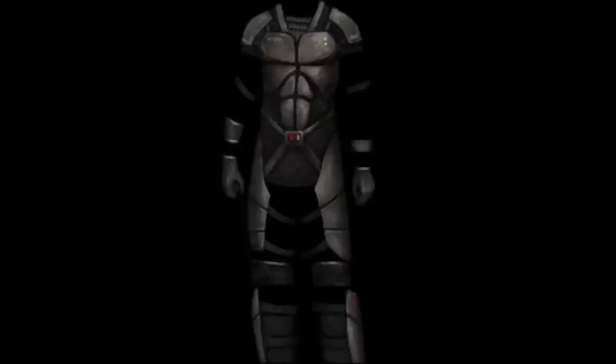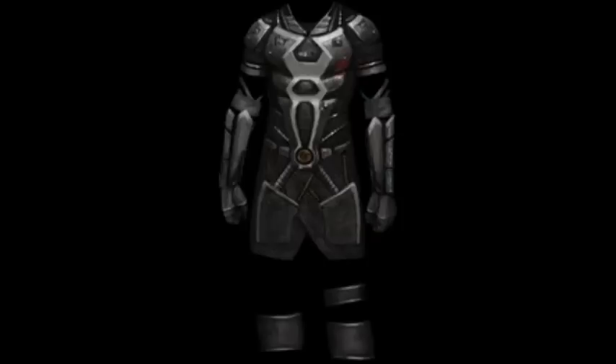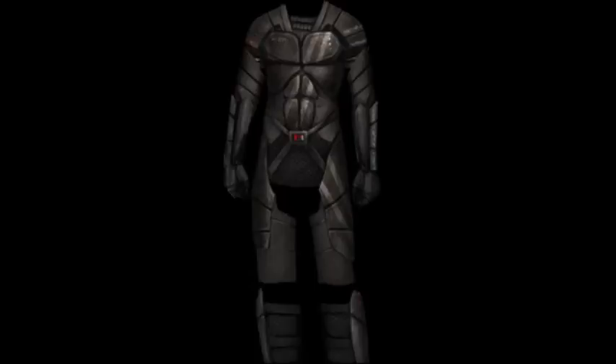Some armor can come in different colors to suit the player. There are four different conditions of how damaged an armor can be: normal, scratched, damaged, and broken. Normal is 75 to 100% durability, scratched is 40 to 74, damaged is 1 to 35, and broken is 0.